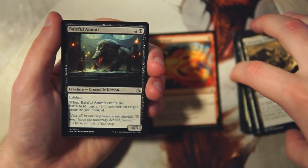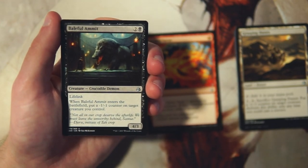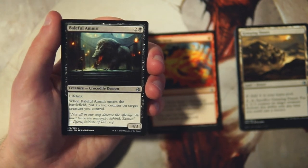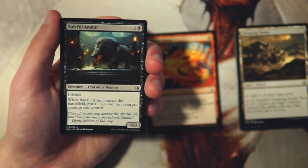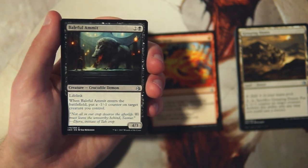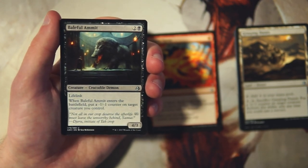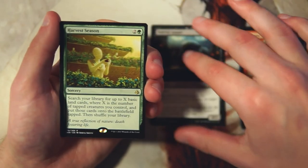Baleful Ammit is a 4/3 for two and a black with lifelink — when it enters the battlefield, you put a minus one counter on target creature you control. This is really powerful. A 4/3 on turn three with lifelink is extremely powerful, and yes you do put a minus one counter on a creature you control, but it can be this creature or any other — you can throw it on something that's already been outpowered. There are also cards that benefit from minus one counters. Honestly I think this beats out Magma Spray — it's just too powerful and too efficient.